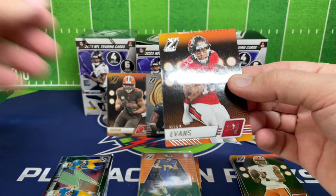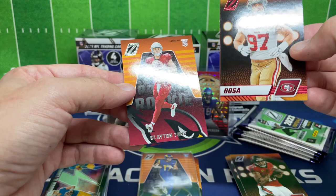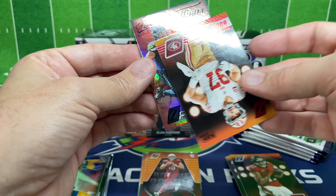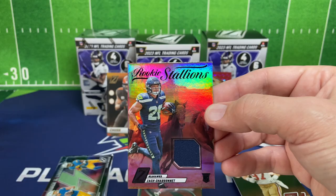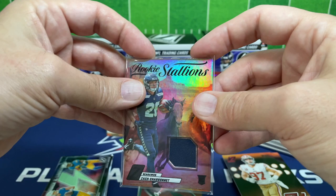Mike Evans for the base. We've got a Red Zone Nick Bosa. Third card — I can already tell it's a mem, so it looks like the first pack you open is your mem card. We've got Clayton Tune for a rookie, and our mem is the Rookie Stallions of Zach Charbonnet — very cool card, you've got the stallion horses in the background. We'll put that in a seal to keep it protected.